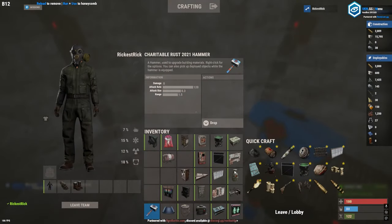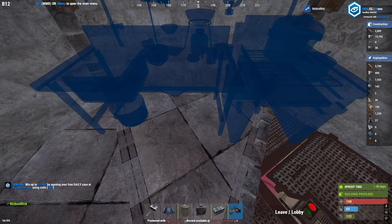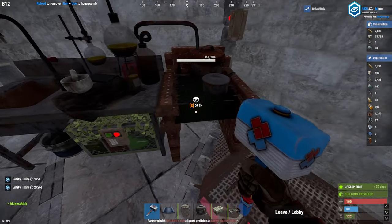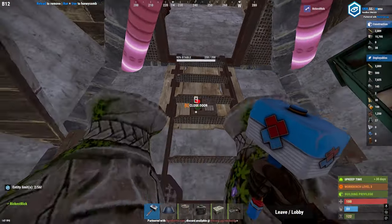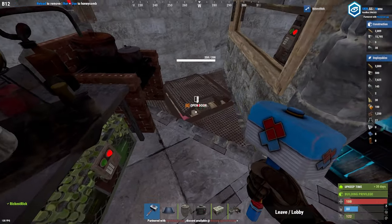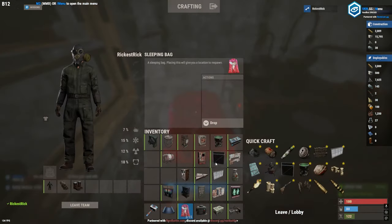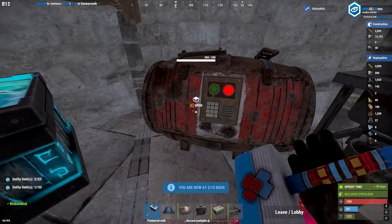Once we carry on, we can place a mixing table here. It will slightly overlap the triangle hatch but it doesn't interact with the movement, so you can place a small box here and still easily go up and down. Be aware — if you take out the ladder hatch, the mixing table will be destroyed. We add a sleeping bag here and another barrel for extra storage.